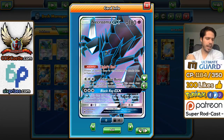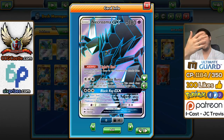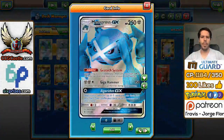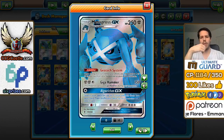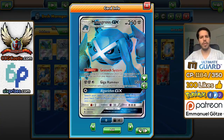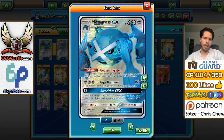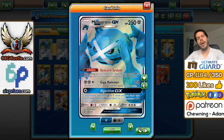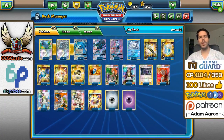Especially because Metagross's GX attack is really good on paper — you get to search for any five cards you want. However, your turn ends, and that means you're very susceptible to an N. So that's Necrozma. We are pairing it with Metagross GX, which with its Geotech System ability allows you to keep powering up your Necrozma to keep dealing a ton of damage. Diga Hammer is also a pretty decent attack — 150 damage for the energy is very cost effective, with the drawback that you cannot use it the next turn, but you can just retreat, power up another Metagross, or play the Guzma to bypass that.